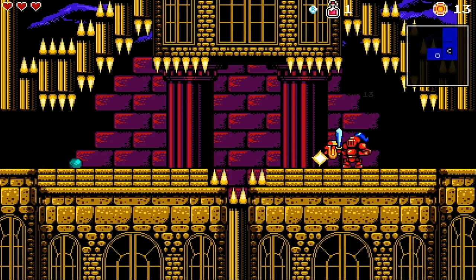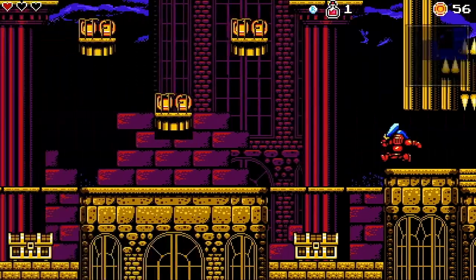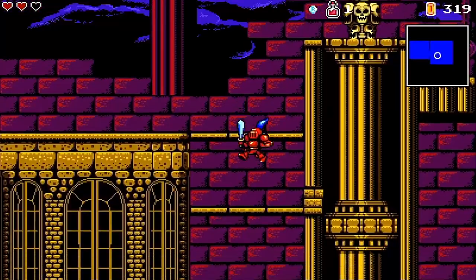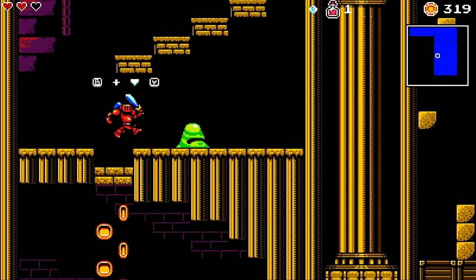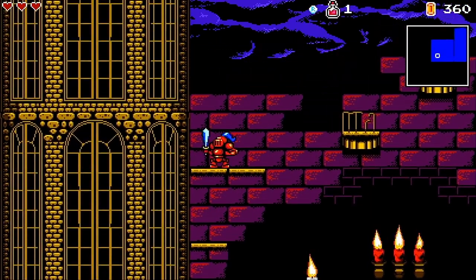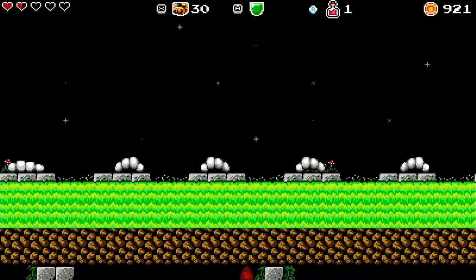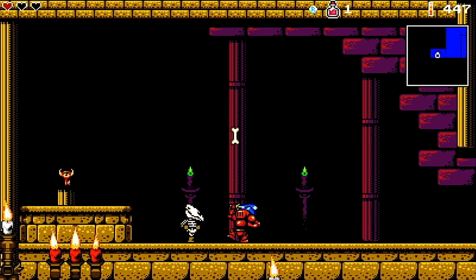The game starts off at a reasonable pace, teaching you the basics of platforming and combat. Enemies in the first area are rather tame, but Cathedral soon steps up the pace — be prepared to suffer many deaths throughout your playthrough. Controlling our character with either the d-pad or left thumbstick, platforming is fluid and overall pretty solid. We can jump with the B button, swing our sword with the Y button, and perform a downwards attack to bounce off the heads of enemies, though this has to be timed correctly.